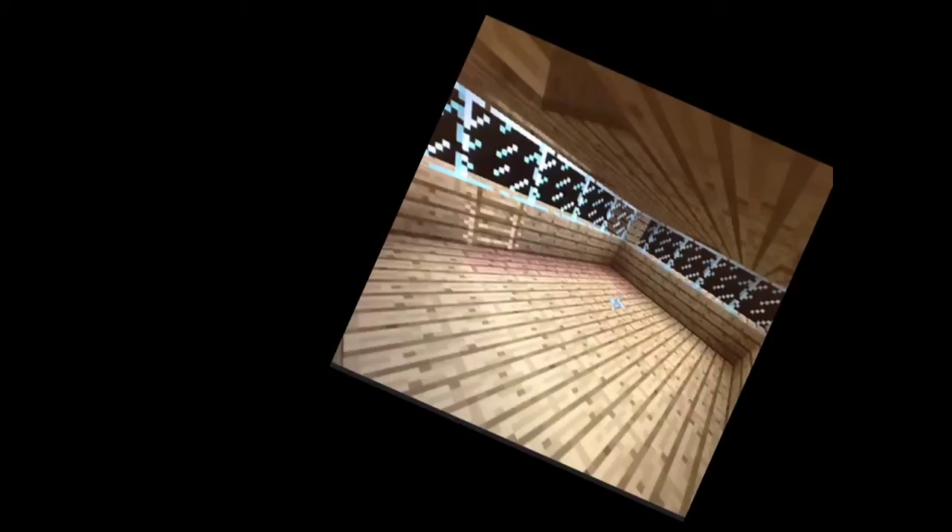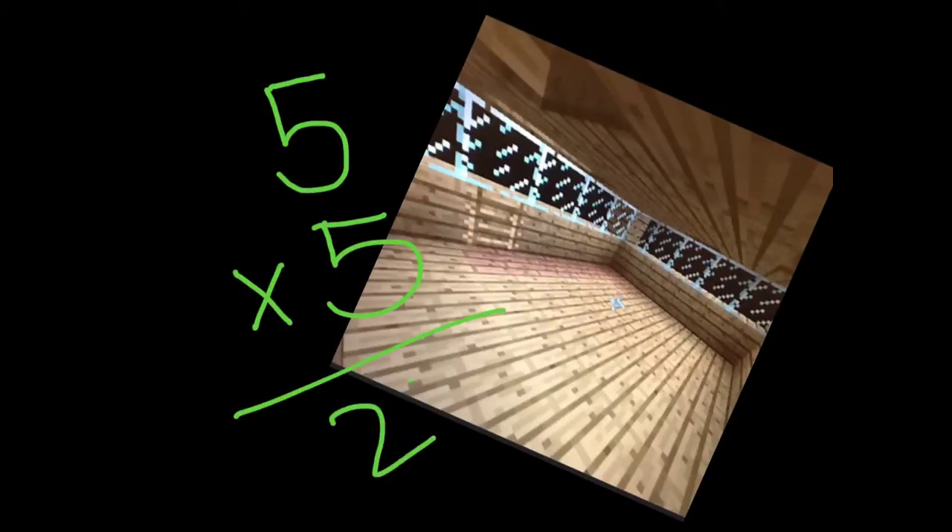We also had to include at least one square room which had an area of exactly 25 blocks. This is a picture of a 5x5 room in Minecraft. I will calculate the area for you. We find area by multiplying the length times the width. 5 times 5 equals 25, so the area of this room is 25 blocks.